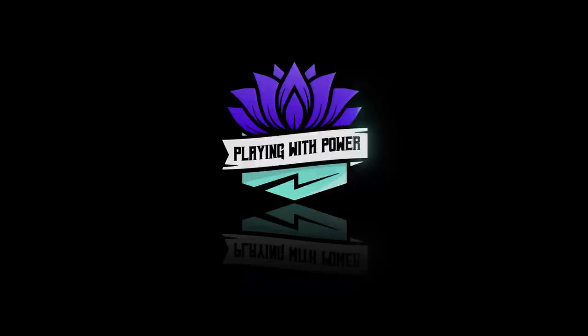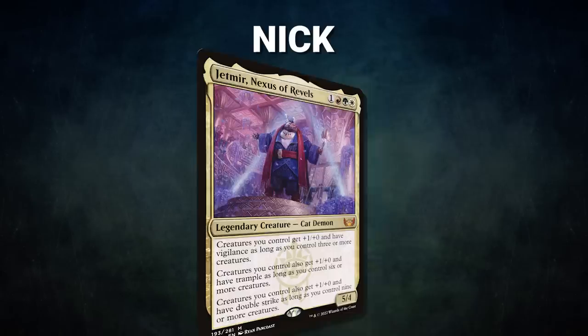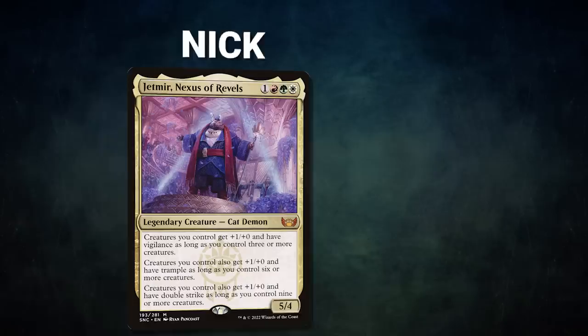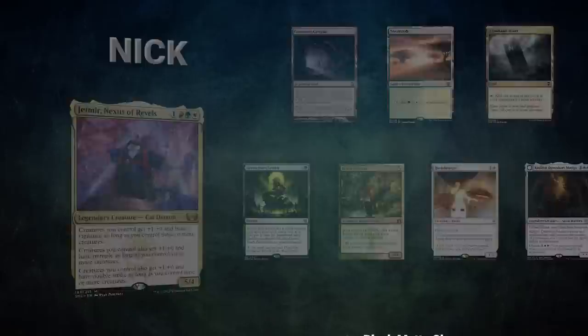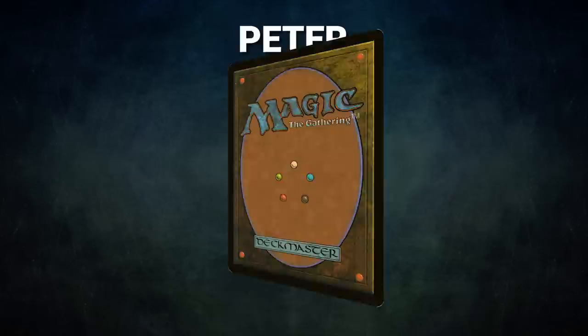Playing with powerful cards in powerful formats. First, we have Mox Pearl patron Nick piloting Jetmir, Nexus of Rebels — a stacks deck that uses its commander to pump up creatures and win through combat damage. Nick's opening hand contains a Gemstone Caverns, Savannah, Command Tower, Green Sun's Zenith, Dryad Militant, Hushbringer, and a Katilda, Dawnheart Martyr.